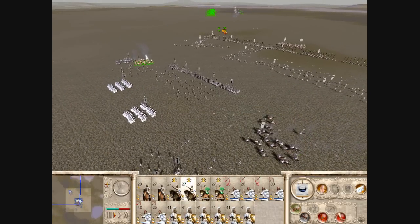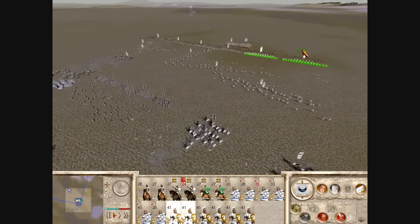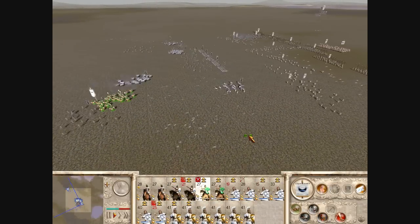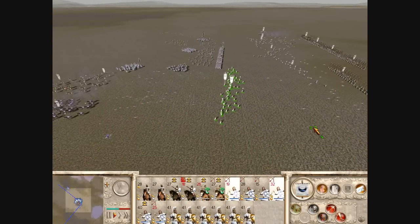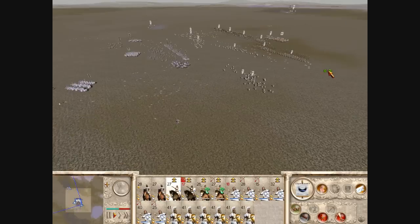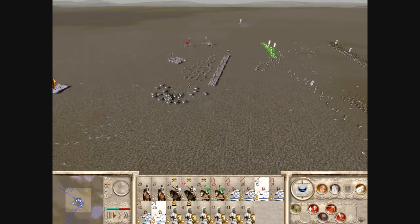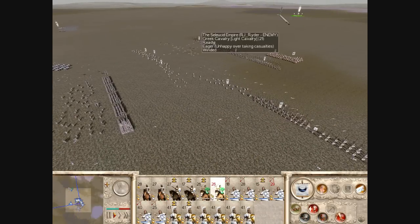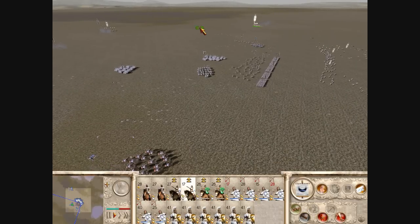Even though his archers are better than my slingers, I was able to win this skirmish battle because I was continuously harassing his guys. The slow companions and cataphracts are just moving very, very slowly — they can't catch light cav unless I make a micro mistake, which I don't, thankfully. No one got caught this time, no one died, which is a good thing at the beginning of the battle.